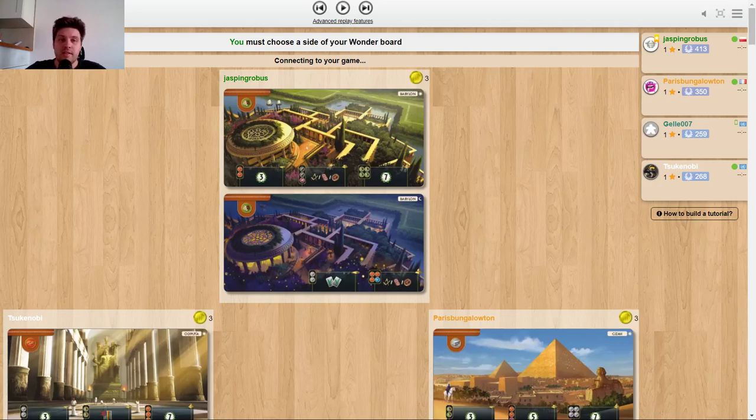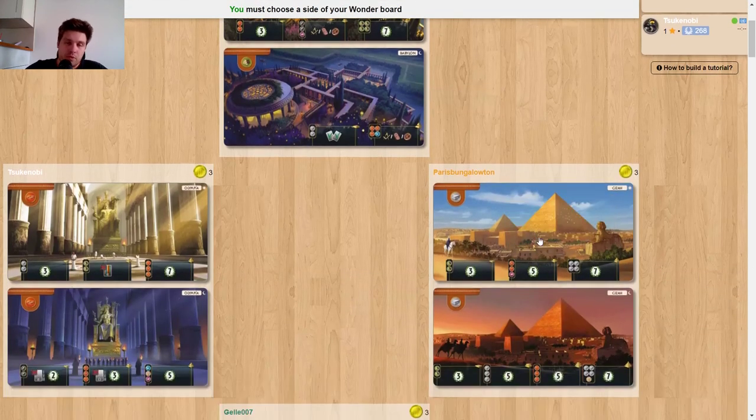Welcome again to another episode of the new edition Seven Wonders. Today I've got two games for you that are kind of a continuation of what I tried to do at the end of the old edition. We'll be looking at Babylon A — or Babylon Day, whatever you want to call it. Babylon Night is in a really good place right now, but I had a string of bad results with it and I was wondering if it was still possible to play Babylon Day.